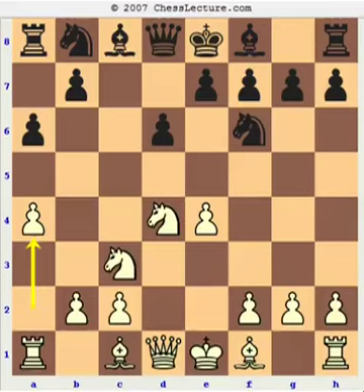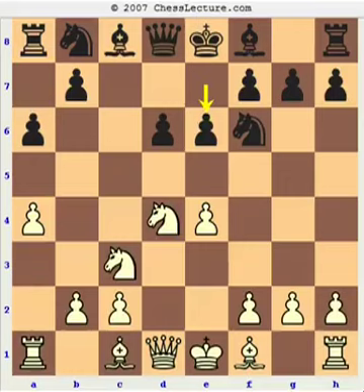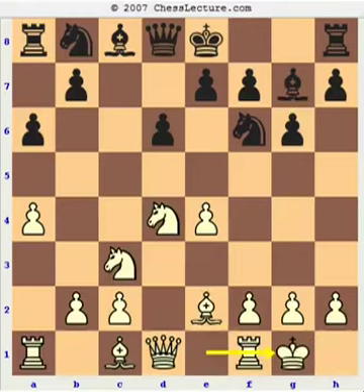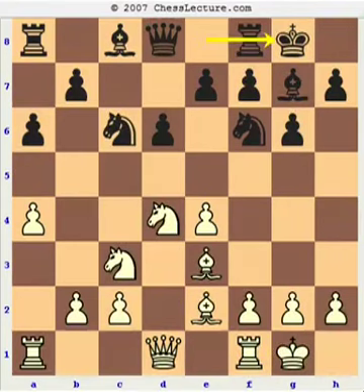If Black chooses any other move — for example, if e5, White can play Nf3 followed by Bc4. Or if Black plays e6, White has several ways to continue, including Be2, Be3, or even g3, all giving White a comfortable game. But my opponent plays g6, and I anticipated this in my preparation. I simply play Be2, Bg7, castles, Nc6, Be3, castles. We have reached the typical Dragon setup, except for the pawns on a4 and a6.